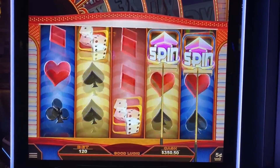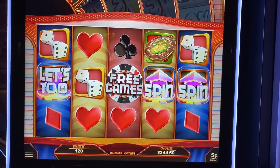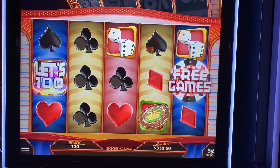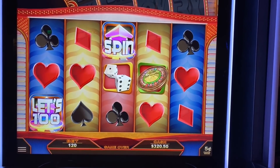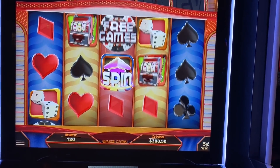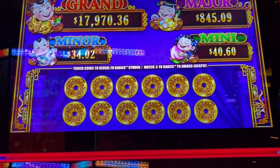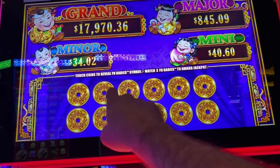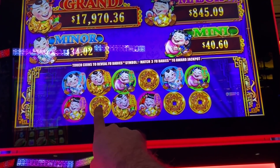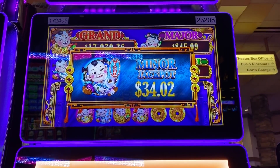All right, now let's play these spin things out. Oh, there it is. Come on now, I need them on two and three now. This game will keep you playing. All right, that's a good place to stop. This is interesting — the mini is bigger than minor. I'd be happy with the major, or the grand. Oh, there's the minor. I got the smallest one. Oh man. Well, we don't see that every day.